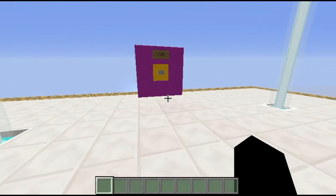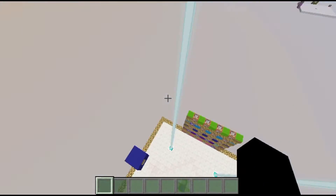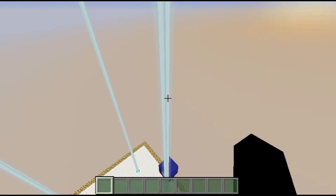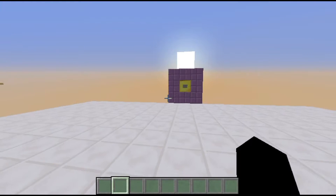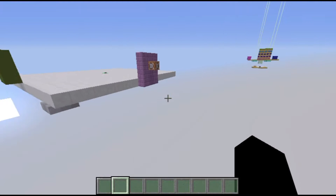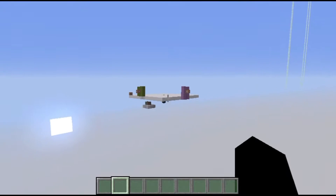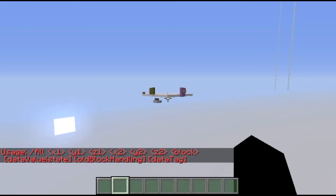Let's go ahead and start off by creating an extra platform. I don't think I want to do it here because I actually like this little island, so we're going to head over to our old area and demonstrate the fill command there. As always, I will have timestamps in the description below if you need them.